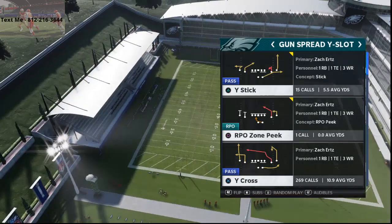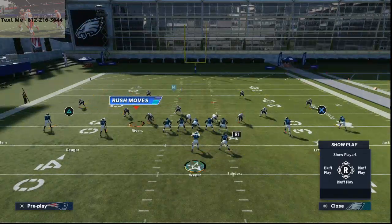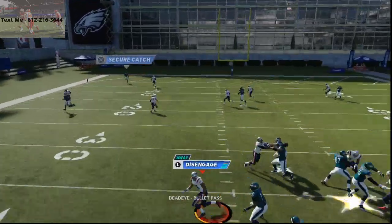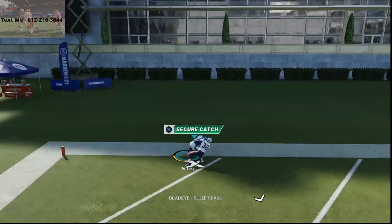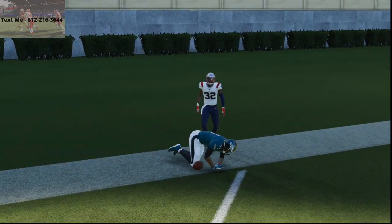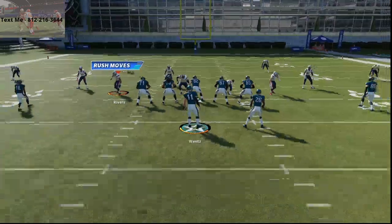We're in the Arizona playbook and the play I like to use is Gun Spread Y Slot. All I'm going to do is run the Y Cross, and what you'll see is this absolutely torches Cover 4 Palms for a one-play score. In fact, I can even back the ball up and you'll see this is going to beat the defense even worse — the more room you have, the better.